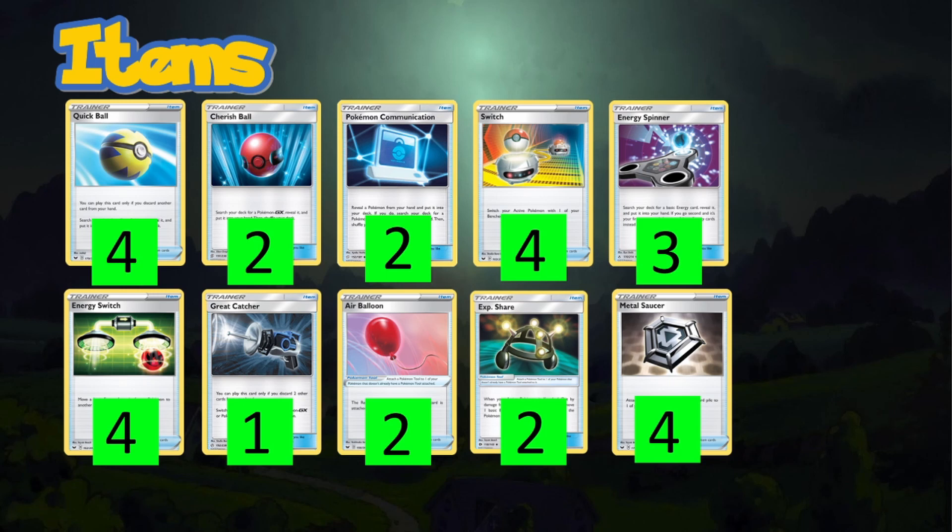We're playing four Switches. We still want mobility in the deck because both Zacian and Corviknight VMAX can't reuse their attacks unless they go to the bench. Even though Corviknight has free retreat, we still want switches so we can retreat and switch back in as needed.